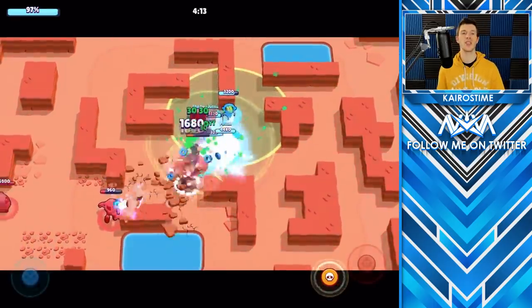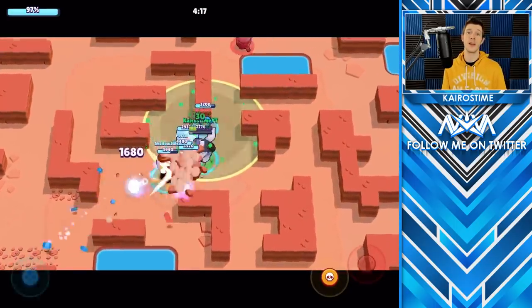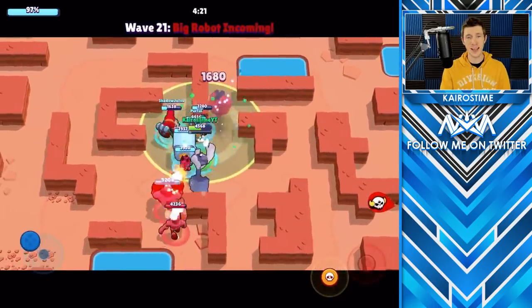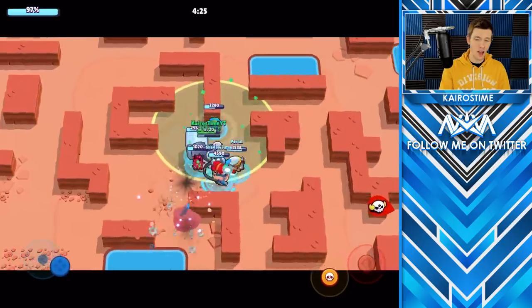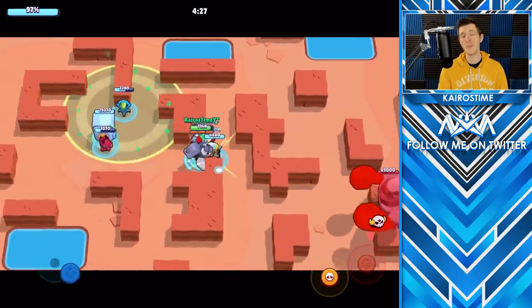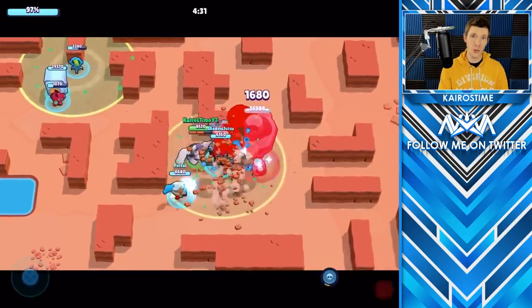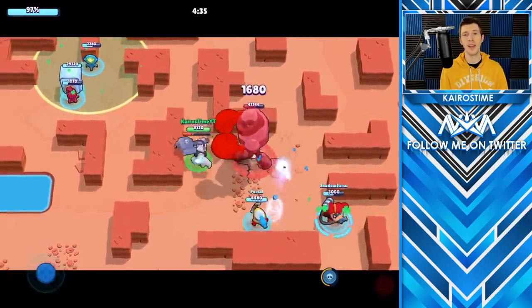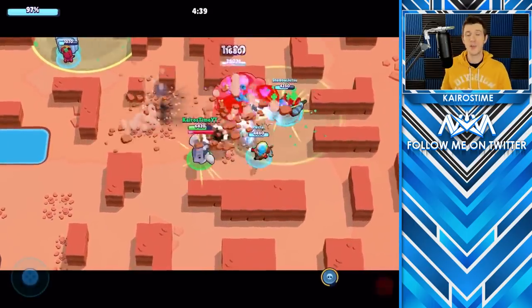It's a good idea to get on the opposite side of the boss from where your safe is, so he will start firing backwards and away from the safe. Frank, El Primo, Bull, and any brawlers that can knock back or stun will be able to use their supers to stop the boss from firing rockets, which can be incredibly helpful. Make sure you are paying close attention to which wave it is so you can be prepared — the robot boss can pop up anywhere on the map in a random location.